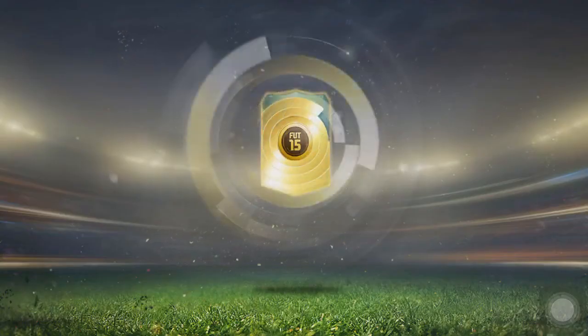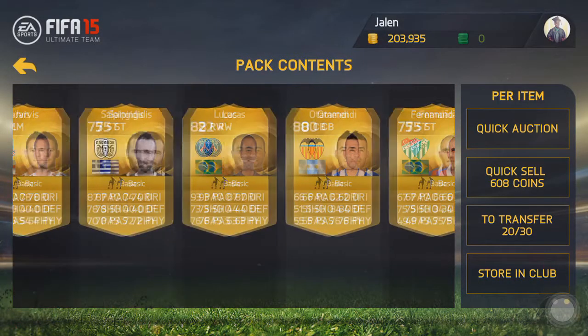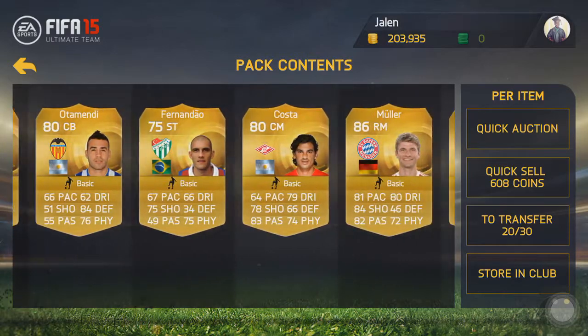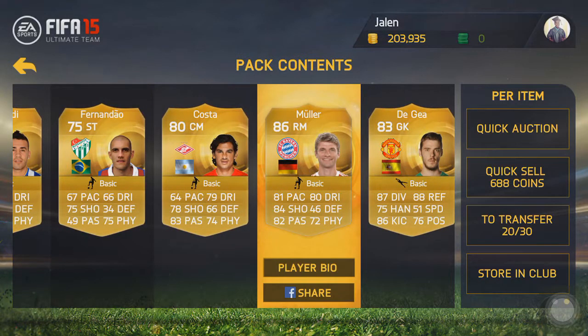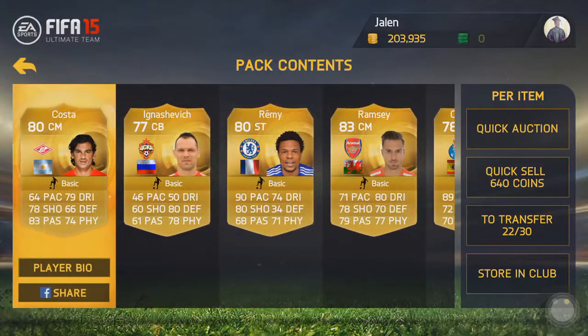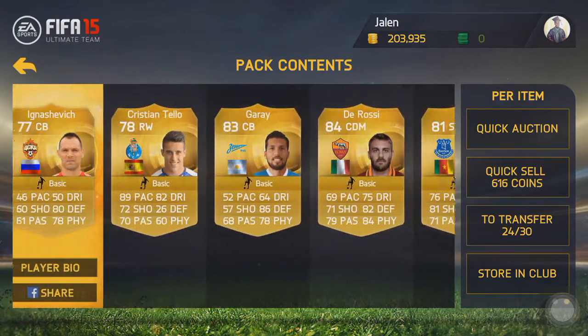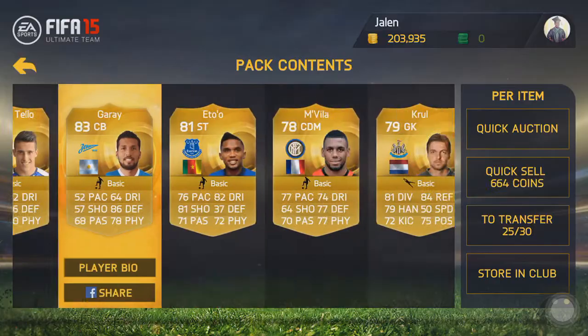Moving on to the next pack, we do get Mueller in this pack and I believe we also got Lucas. One more good player — we got De Gea, that's who it was, which was a great pull along with Remy and Ramsey. Yeah, this was like the all-star pack right here.